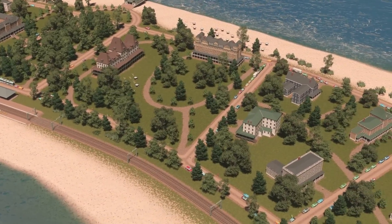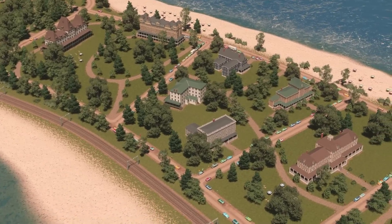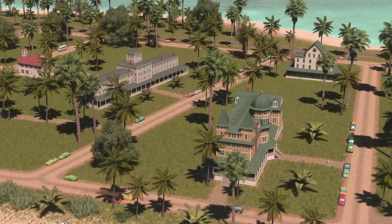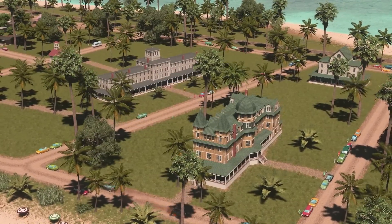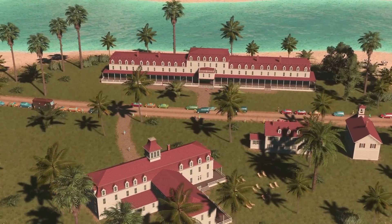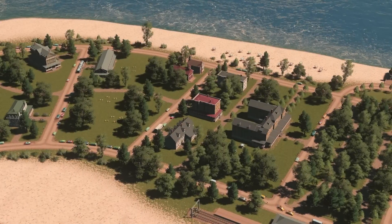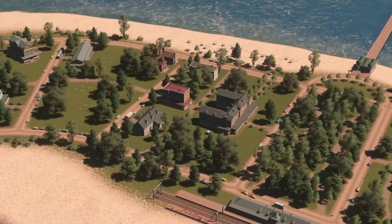Varying in shapes and sizes, these historical assets might spruce up your coastal areas and bring a bit of history to your cities and towns. To create this pack, I have done a fair share of research to find some of the more interesting looking buildings and tried to pick them from many different locations across the US. States like Maine, New Jersey, Massachusetts and Rhode Island offered the most interesting choices as they had long histories of oceanfront towns, mountain hotels and rolling hill resorts.